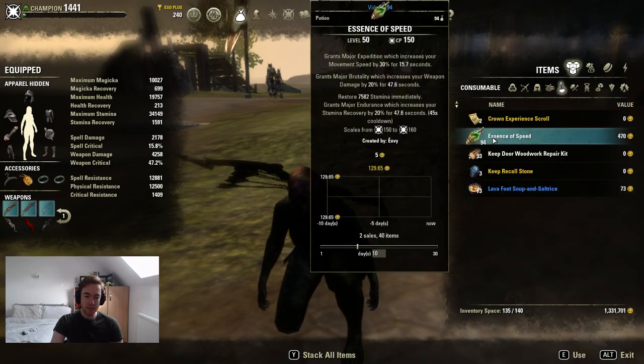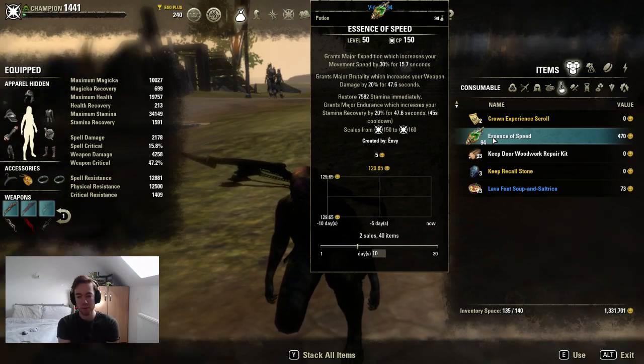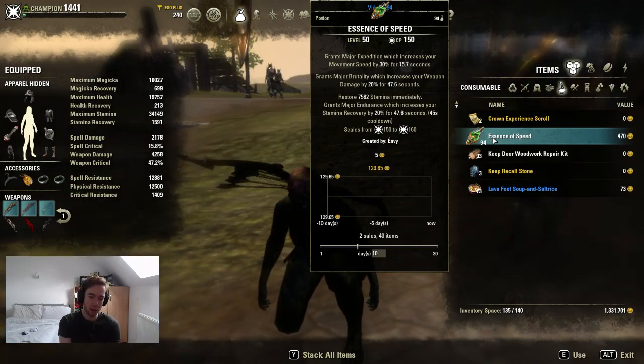Our potion wants to be Essence of Speed. This is the best of the options — Major Expedition for movement speed, and Major Brutality is your source of weapon damage buff, since we're not going to run a two-hander. If you don't want to use this, you can slot a two-hander on the back bar and replace Rapids as you like. But I find the potion pretty convenient — the speed is really useful in some opportunities — and then lastly it provides stamina restoration for sustain.